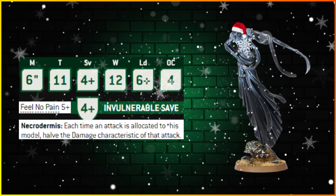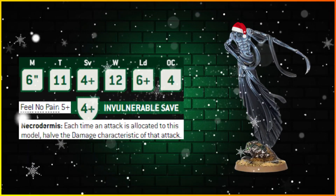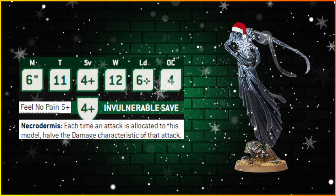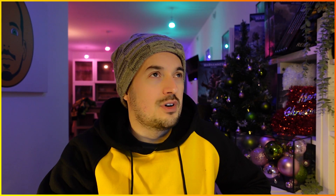The Deceiver has OC 6, so watch out for that one. They've all got a Feel No Pain of 5+. They're all characters but can't take enhancements — the Transcendent C'tan, even though it isn't an epic hero, can't take enhancements either. They've got the Necrodermis ability which halves the damage characteristic of all incoming weapons. So damage 6 becomes 3, damage 2 becomes 1, and odd numbers like damage 3 round up to 2.